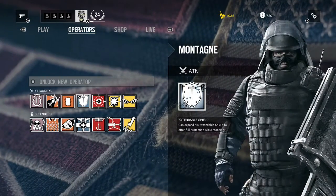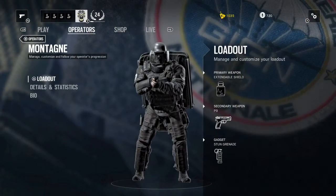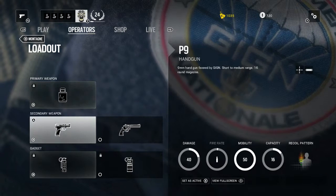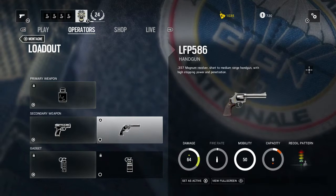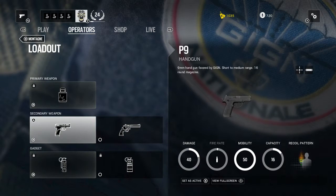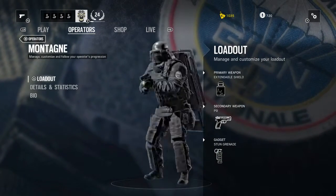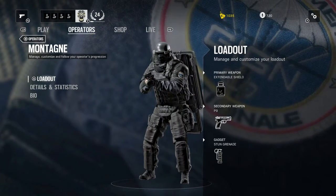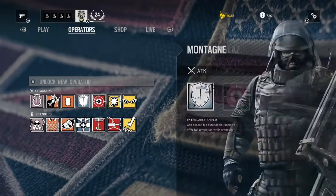The next attacker is Montagne. His primary weapons are a P9 pistol and an LFP 586 magnum .357 revolver. His gadgets are a stun grenade and a smoke grenade. He doesn't have any assault rifles. His special ability is the extendable shield, which can go over his legs for full body protection.